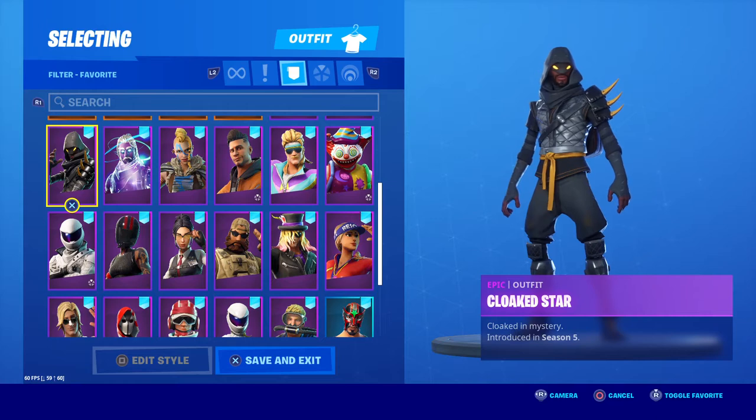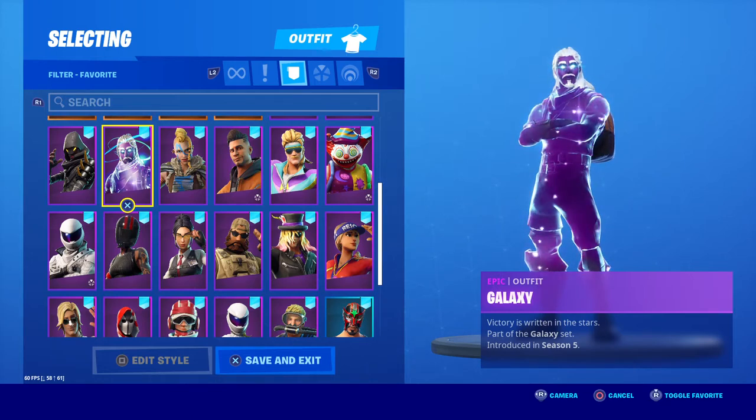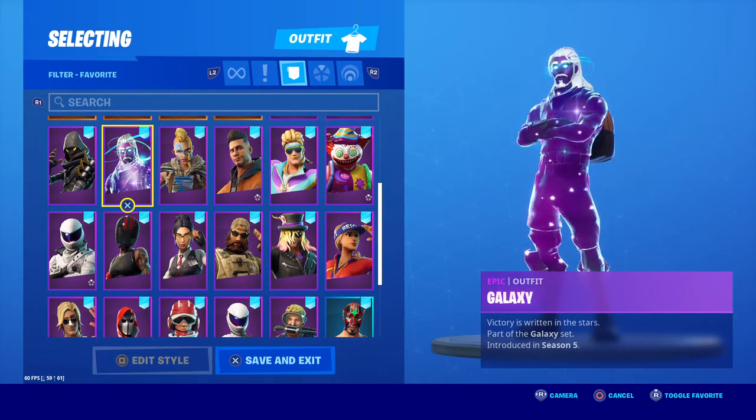Overtaker, which obviously has variant styles — same thing, helmet on and helmet off. Then Cloaked Star. The Galaxy skin was actually released with the Samsung Galaxy phone — it was basically a bonus skin that you got with the Galaxy phone, which I purchased myself in Season 5, so I was pretty happy to get that.